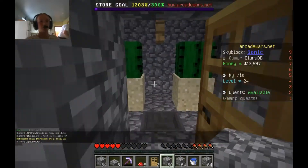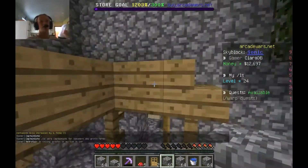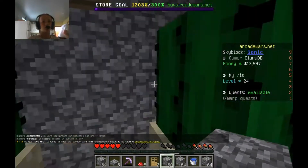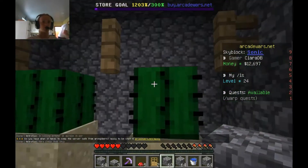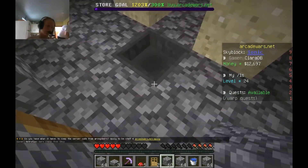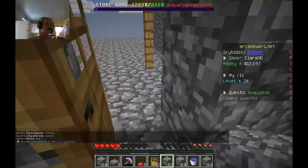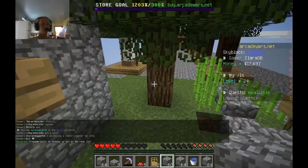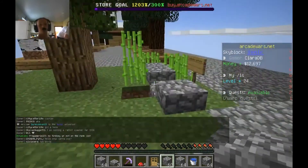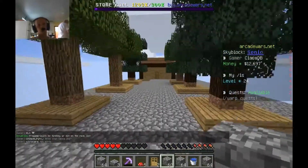And here is my cactus farm. I made it kind of a bit wonky though, I might fix that in another effort. It just breaks the cactus when it grows up - the fences break the cactus and then it's meant to fall into the hopper, but it won't fall in. Sad face. I don't know why it can't just fall into that hopper. Maybe I'll get more hoppers in the future.